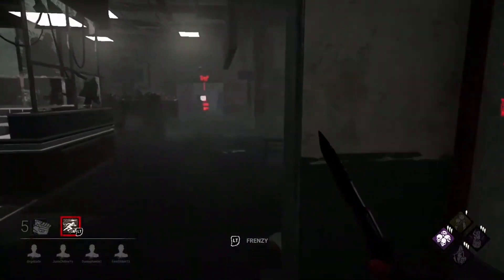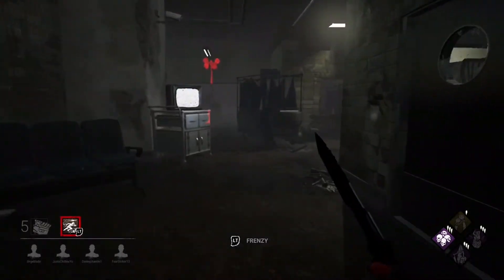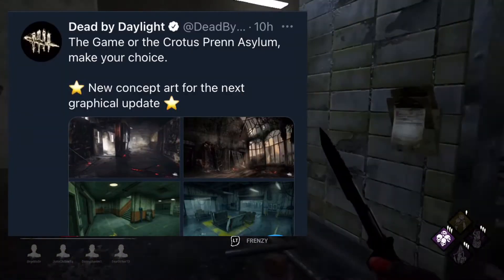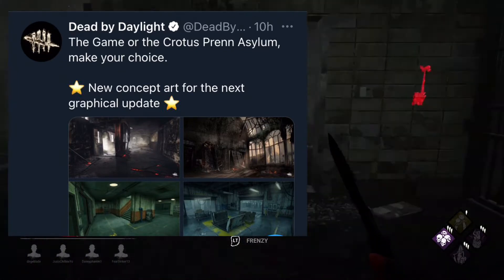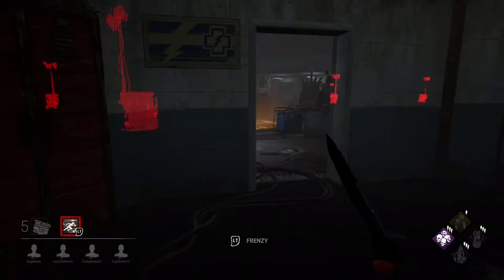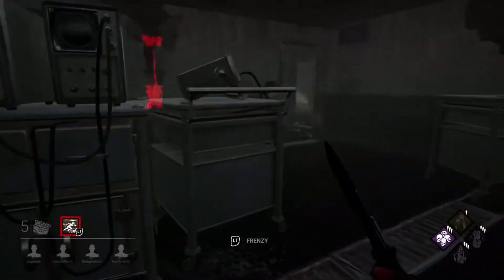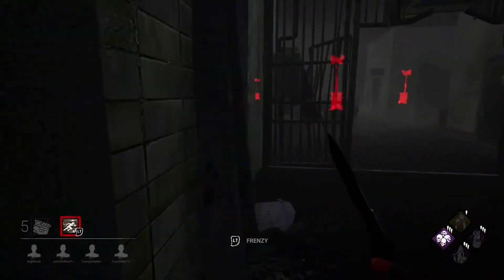Hey everyone, Difference Maker here. Today the devs announced on Twitter the next two maps that are getting reworked for the next mid-chapter patch. They posted a picture of the next two maps, and those maps are Crotus Prenn Asylum and The Game. So let's take a look at these new pictures and see what we're dealing with.